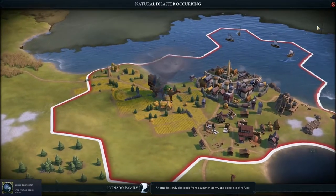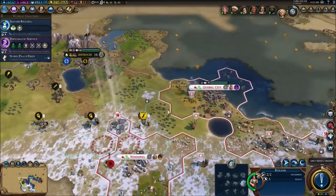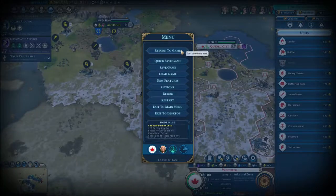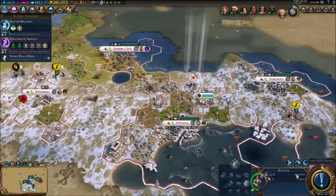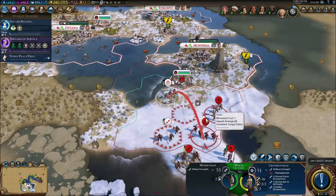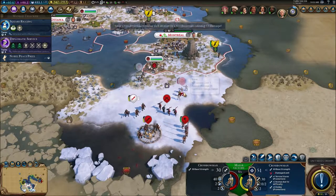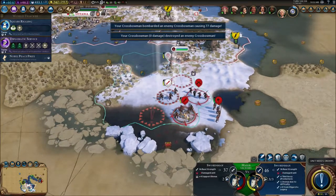Oh no — there's a tornado, and it's in Quebec! A tornado in Quebec! That's not fair — we don't have anything to protect ourselves there. Please return to game. That's really not good for us. They've also got musketmen — oh this is going to be rough.